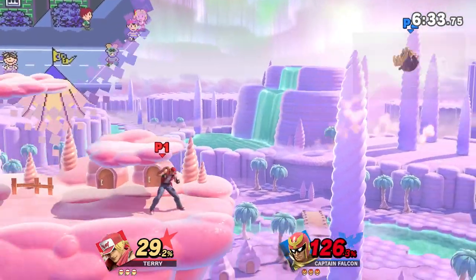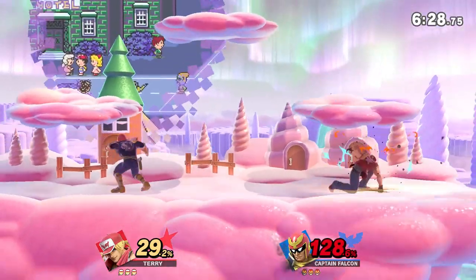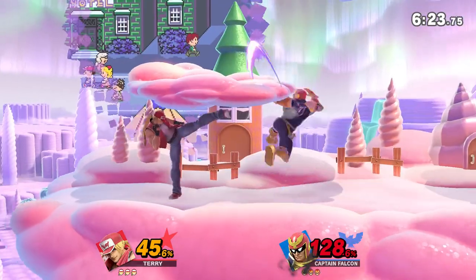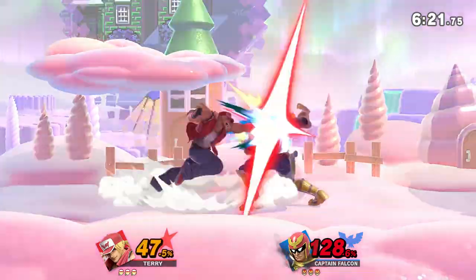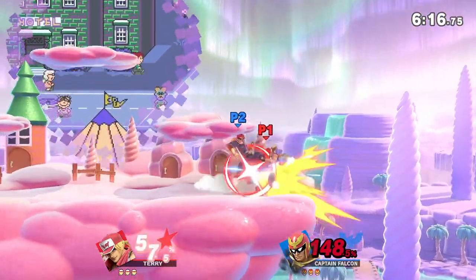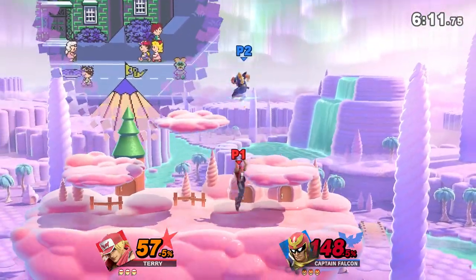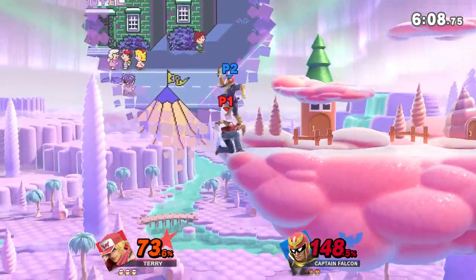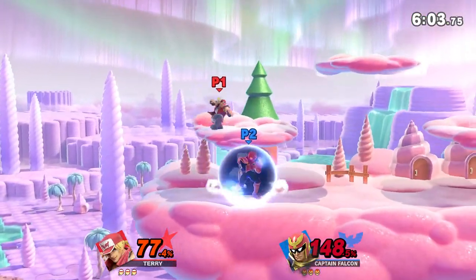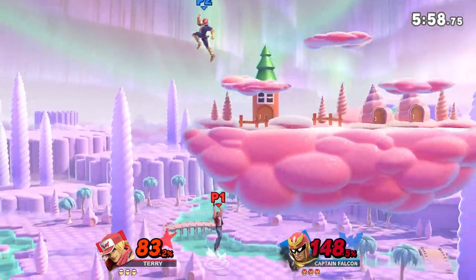His down air spikes, is very fast, and doesn't have just one active frame or a tipper mechanic — so his dair is very good and quite fast. On a full hop you can dair and nair before you even hit the ground, covering a lot of options. If you jump at the ledge and dair, that covers jump, and then nair covers normal get up — and if they roll, you're absolutely fine. He's a really fun character because he has a lot of option coverage.